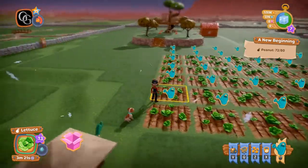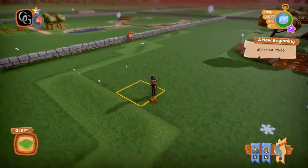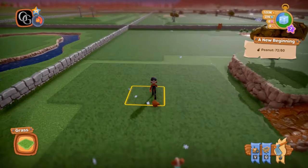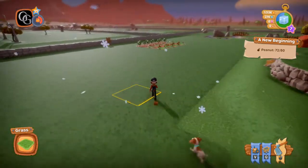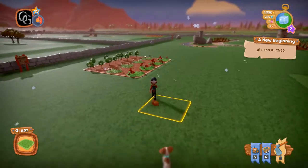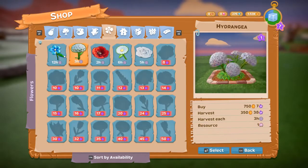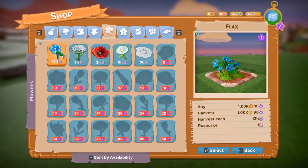Where will we put them? We can put the animals over here maybe. Do I have enough money for animals? Actually, I think I want to plant the flowers before I do the animals. Let's get four plots of hydrangeas because those are going to pay off. Oh, we've got flax now too — wow, 1,000 apiece!